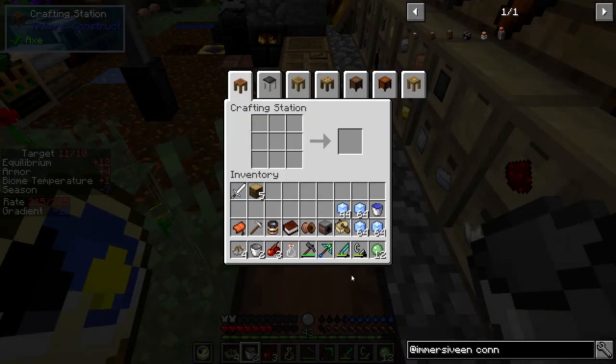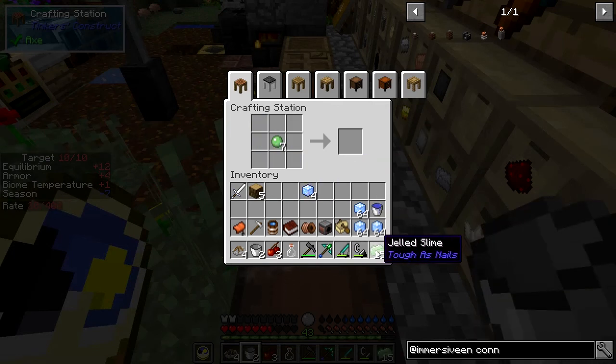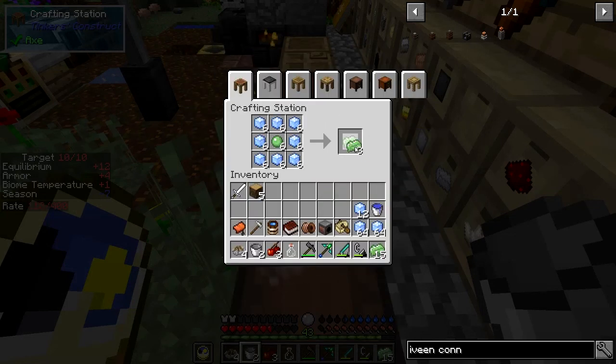That's ordinary ice which we can actually use for the thermal generator. That's why I was fishing - basically to get these things up. It's one of those surrounded by this stuff here - it gives me three, that's great. 15 - let's stick them all in. We need 24 for a set of armor, that'll do.